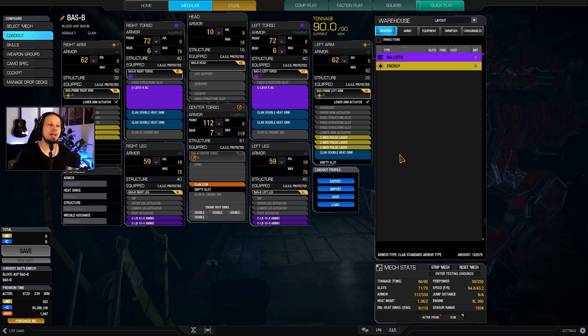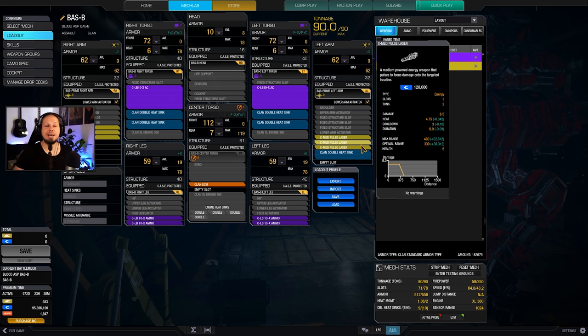We have 19 double heatsinks to keep the mech cold, but be advised the mech is still a bit toasty if you shoot your lasers over time. When you are at maximum heat threshold, stop shooting the lasers, keep firing the LB-Xs for the intimidation effect, and try to get yourself out of the fight, cool down a bit, and then go in again. That's what I would advise you.